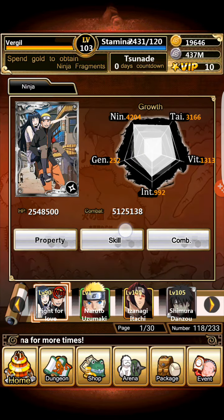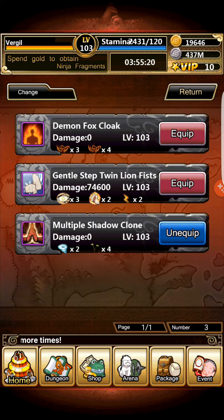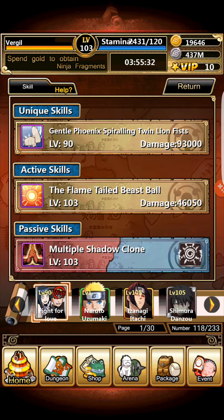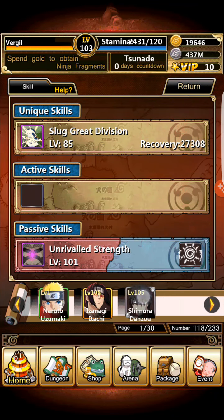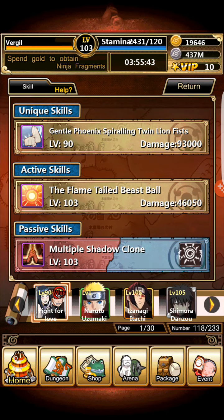You can choose, like the Zabuza and Haku card, which passive you want to put on it. Like the Demon Fox Cloak — I don't want to put that on the card. I put the Multiple Shadow Clone because that just makes it stronger. You can also choose to put in the Flame-Tailed Beast. Now, if you have a card that has the Flame-Tailed Beast — which would be Naruto — if he has that active skill equipped, when you equip it to the card it stays on the card and doesn't disappear.